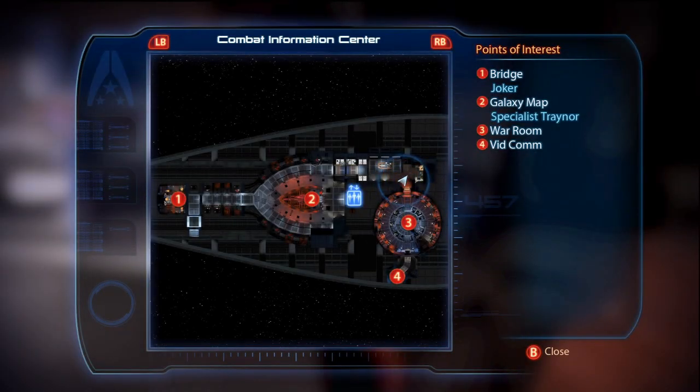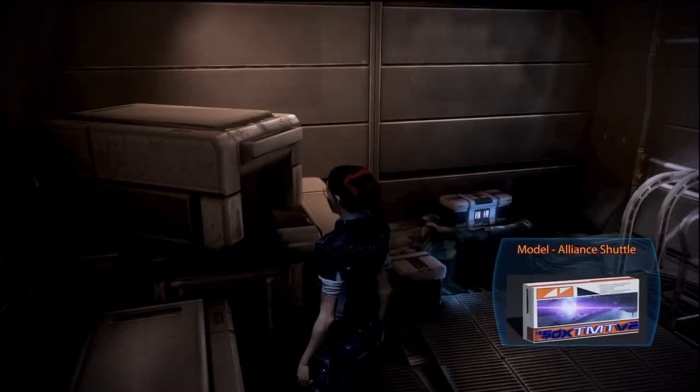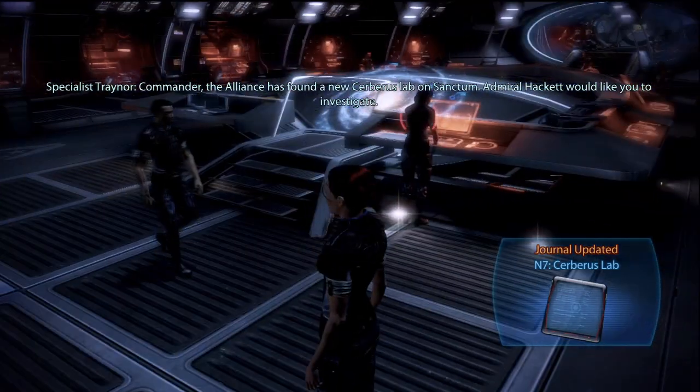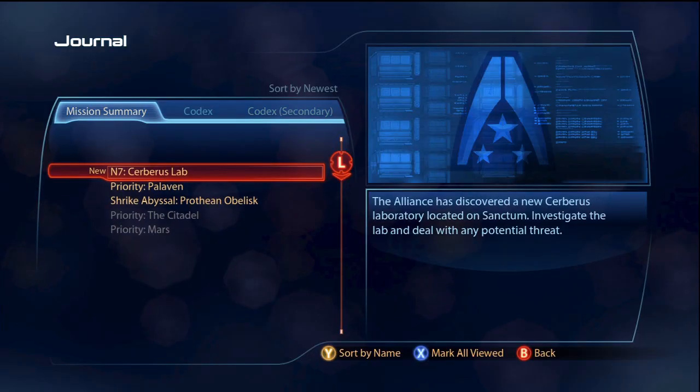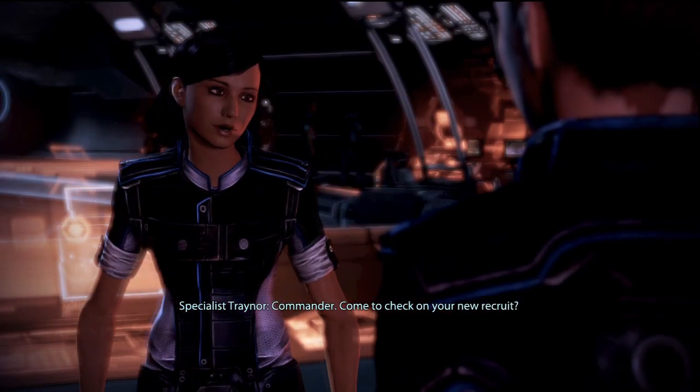In the next room, you'll find the Alliance Shuttle model by a pile of crates if you had it in Mass Effect 2 and imported your save. Continue forward to the Command Center where Specialist Trainer starts your first N7 mission. These are side missions that offer new weapons, mods, and most importantly war assets. Speak with Trainer if you'd like.